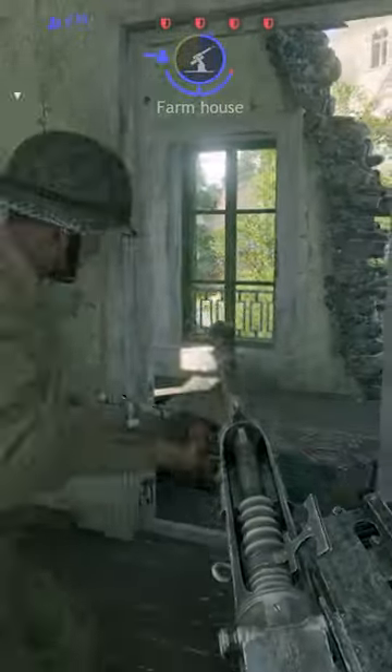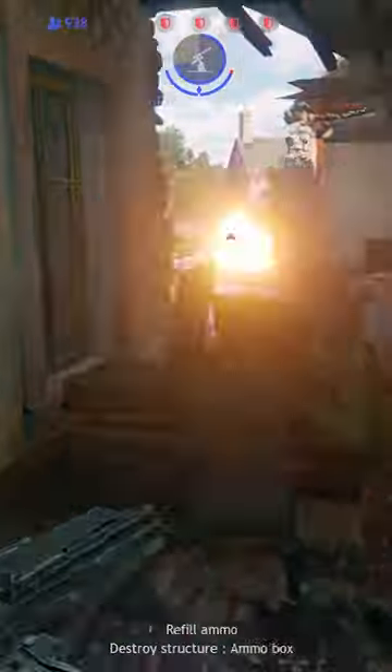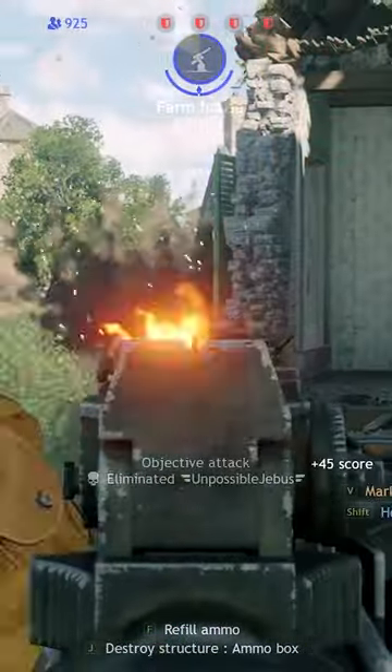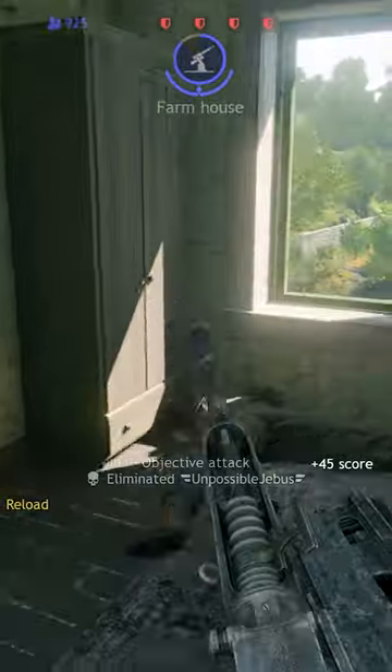Well, next time this happens, take a look around. An enemy player might have been nice enough to leave you an ammo box nearby, and enemy ammo boxes can be used to resupply enemy weapons that you've picked up off the ground. This can be a great way to turn the tables on an enemy and get some sweet revenge using their own gun.